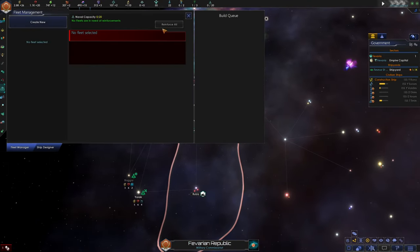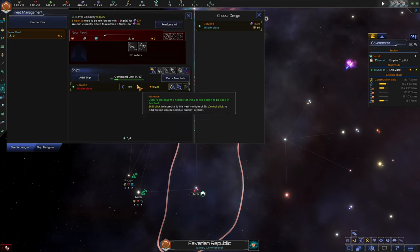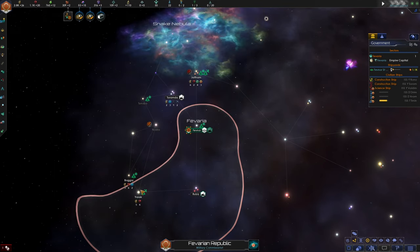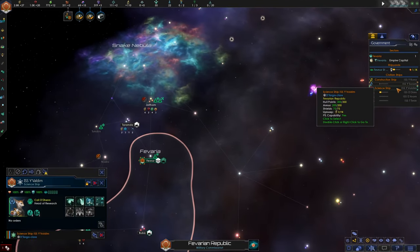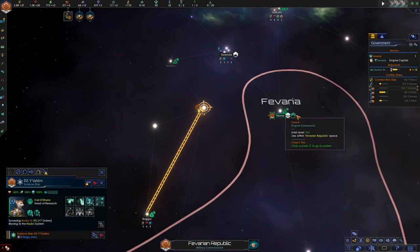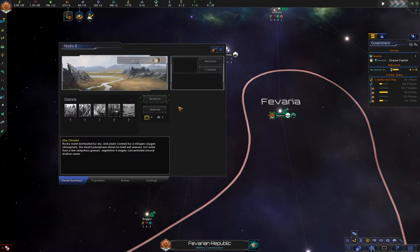I'll go into fleet management and create a new fleet. We can support up to 20, so we'll start with just 20 — that's our naval cap. I think I found our guaranteed habitable world and it's size 18. That's real good for us.